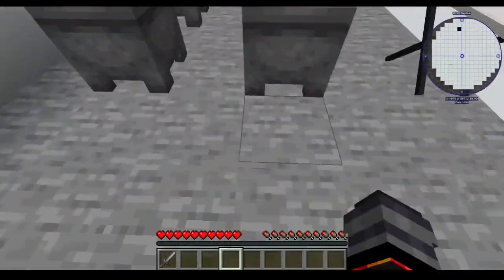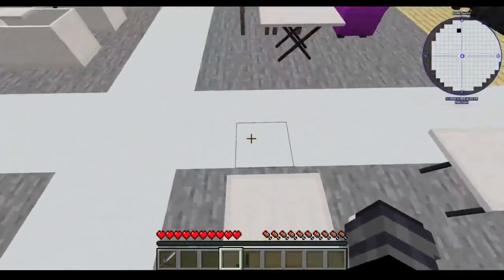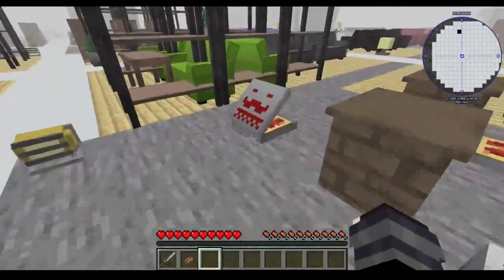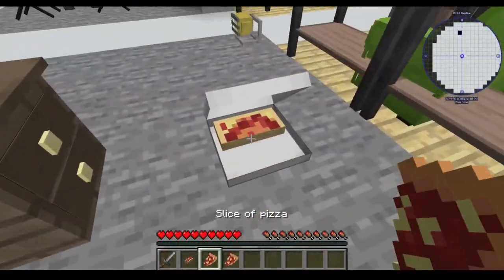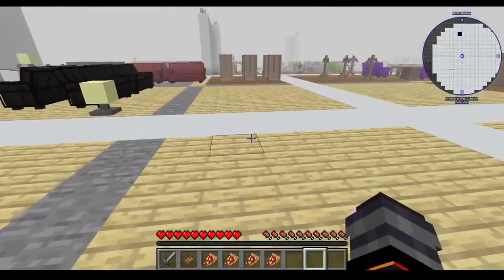There are plastic tables, which are kind of glitching out a little bit. There are food items you can pick up and actually eat — there are hot dogs, there are pizza boxes full of pizza. They don't stack, apparently.